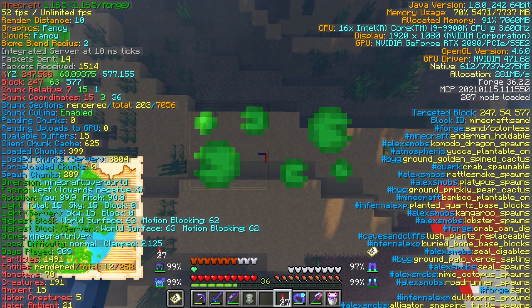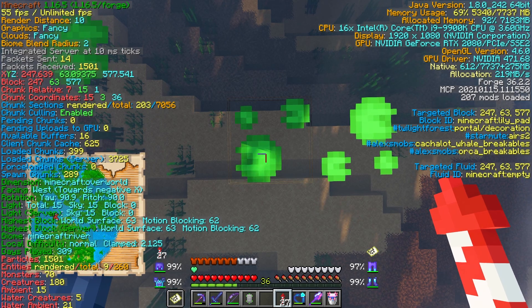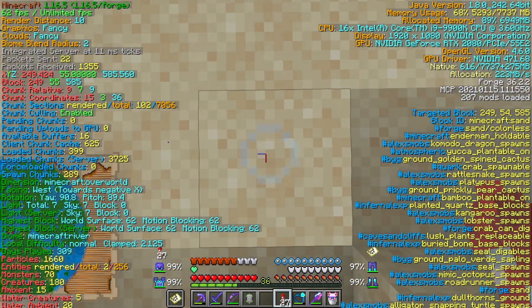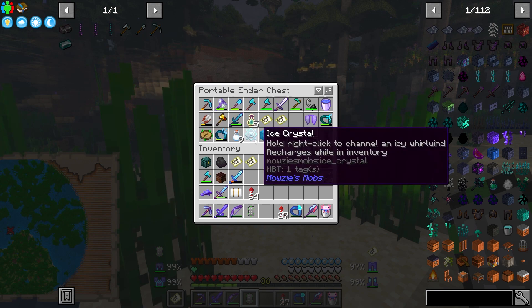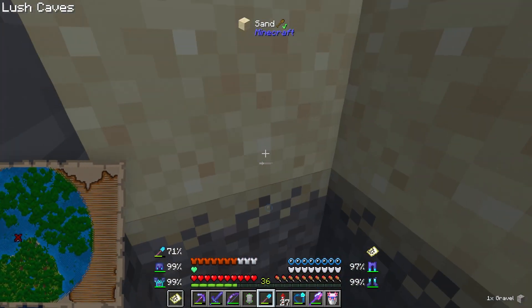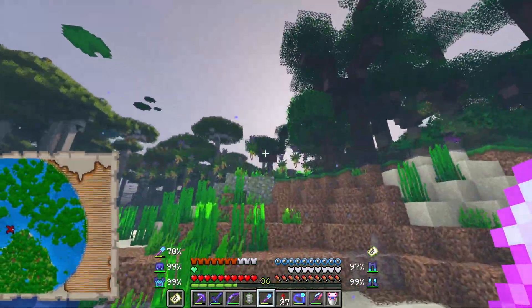On our map we do have a way of seeing our chunk coordinates. Usually you go to 9, 9 — right here — and then directly down here should be something. Do we have a shovel? I don't know exactly if this is just going to take us to a chest. I don't think it's taking us directly to a chest — this is taking us to something potentially underground. I just wonder how deep underground this actually is.